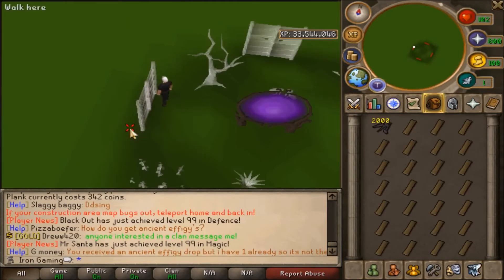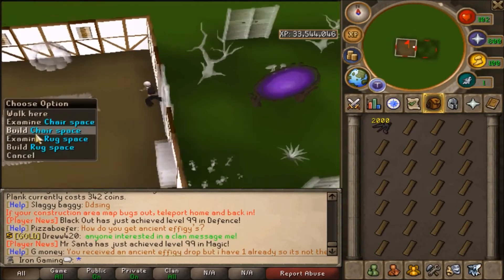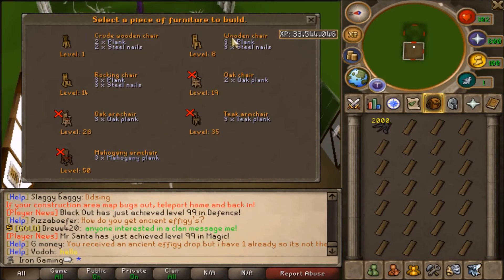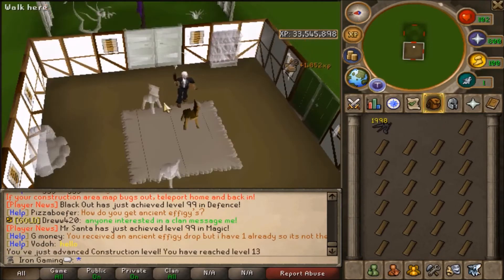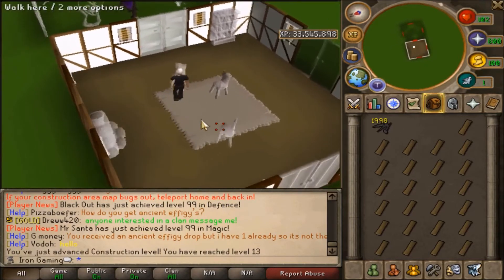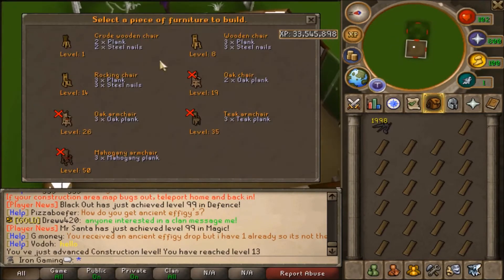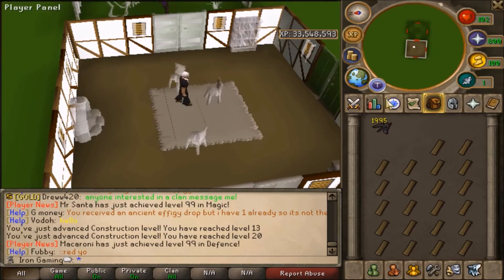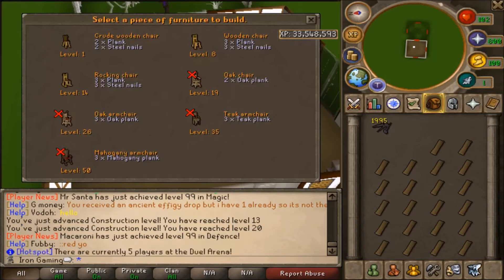We're going to build a parlor — it's 1k, not bad. Now we'll build some chairs; I think we can build like 10 of them. Wooden chairs, crude wooden chairs — 1.8k each, not bad. So now we remove and rebuild and just repeat. We'll do this one too, yeah it's more exp. I'll just repeat that till I get like 40 or 50.